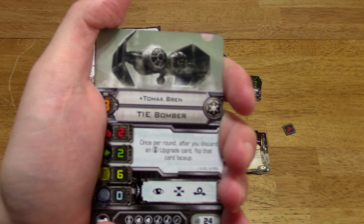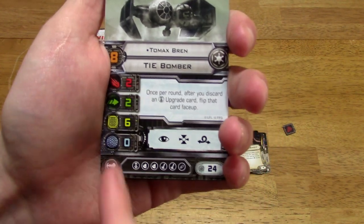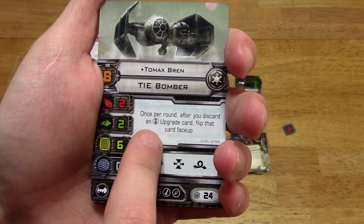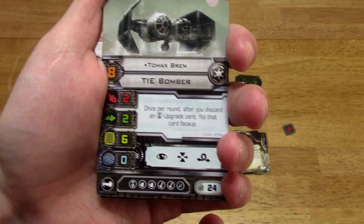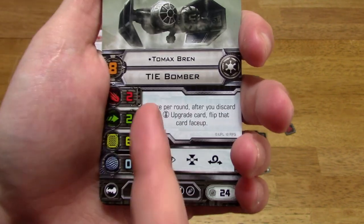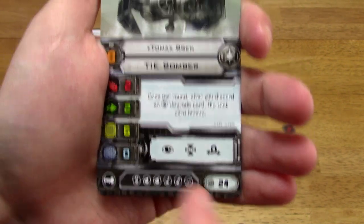You've got Tomax Bren, pilot skill 8. Once per round, after you discard an upgrade card — it's elite — flip that card face up, which is kind of cool. Upgrade cards like Crackshot, for example, could be beneficial with this guy. Cost of 24 points.